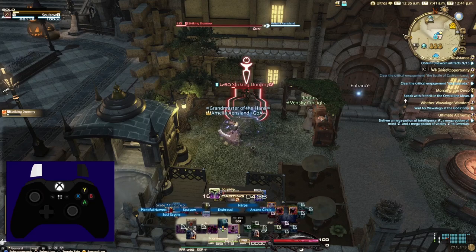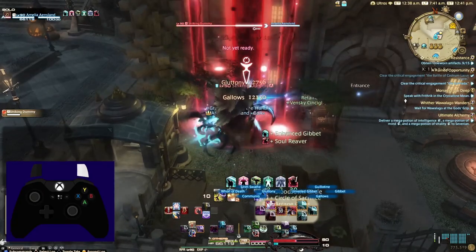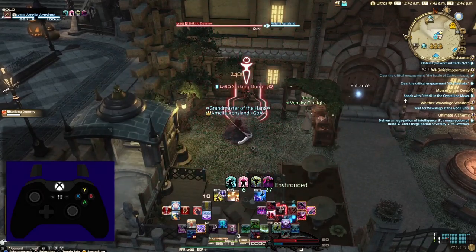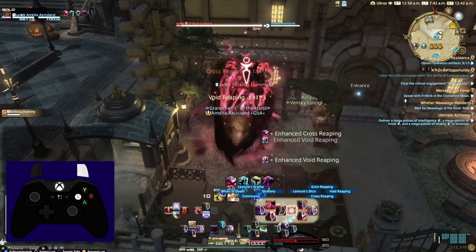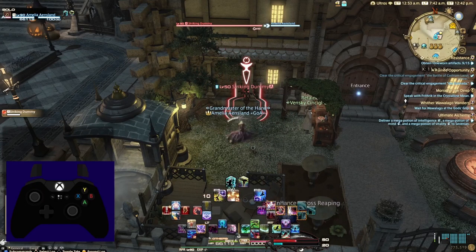I have Soul Sow, which is used as a pre-pull. I have Arcane Circle, and then Plentiful Harvest and the main raid buff in Shroud. In my widened cross hot bar on the right side, I have extensions to my primary damage. An example on Reaper — which is my Savage main — I have the Bloodstalk combo, Grim Swathe, Gluttony, and the buttons that correspond with those, and the in-shroud combos. You can see all of my in-shroud stuff on the widened cross hot bar on the right.